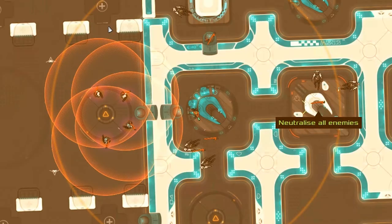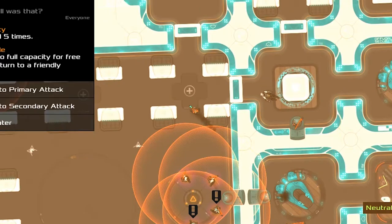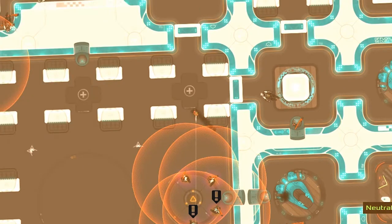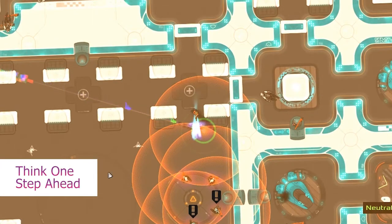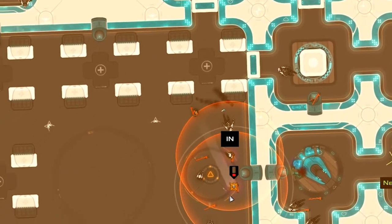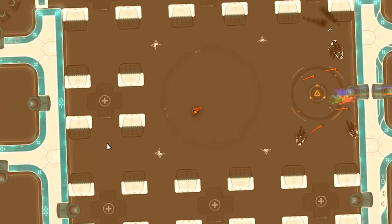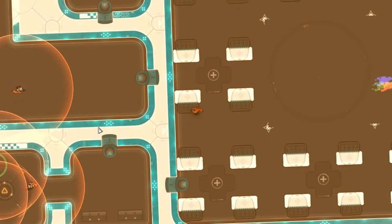I've talked about making the most of your situation, but the next step up is making your own situations. This is a skill that comes with experience, but it's never too soon to start thinking ahead. Heat Signature is a game of interlocking systems designed so that one small mistake quickly becomes many big problems. Your goal is always to use every tool you have to avoid those mistakes in the first place.